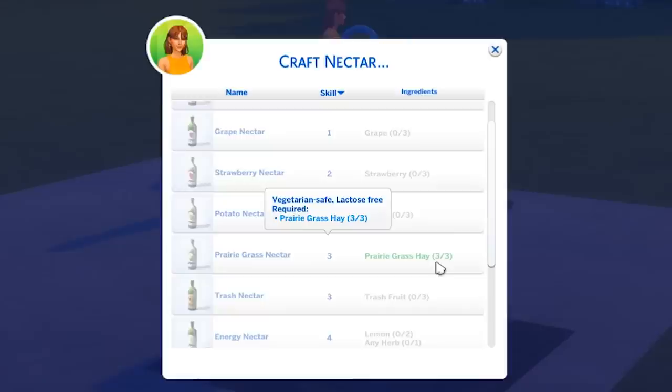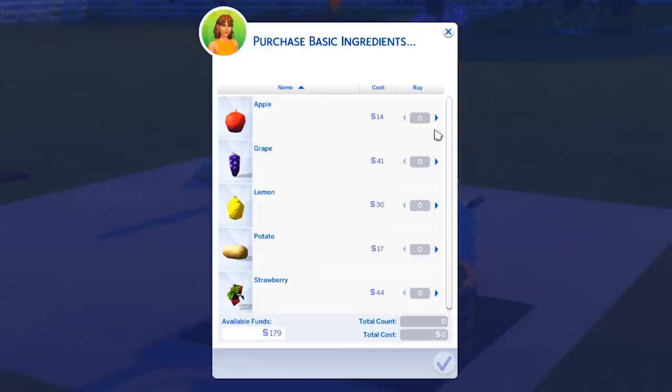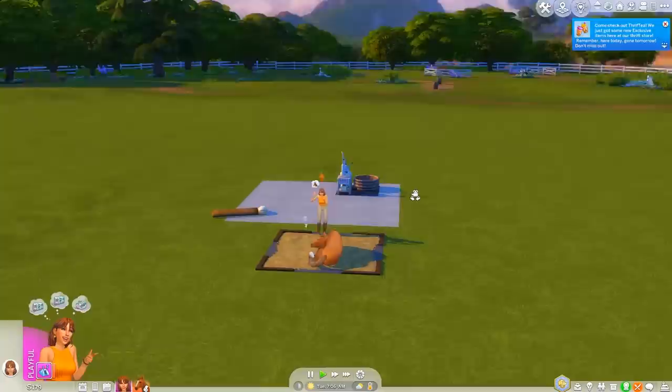If you click 'craft nectar' you do need the ingredients. We would have the prairie grass needed, but you need skill level three — the max is five. The apple ingredient seems cheapest but you need three, that's 42 simoleons. I'd rather go find harvestables in the world. I'm going to wake up our horse so she can get her fun need up.